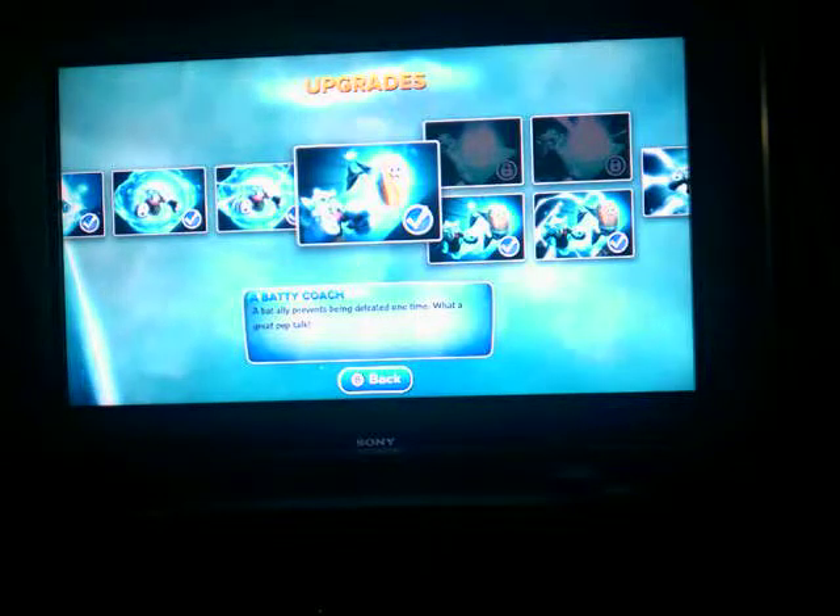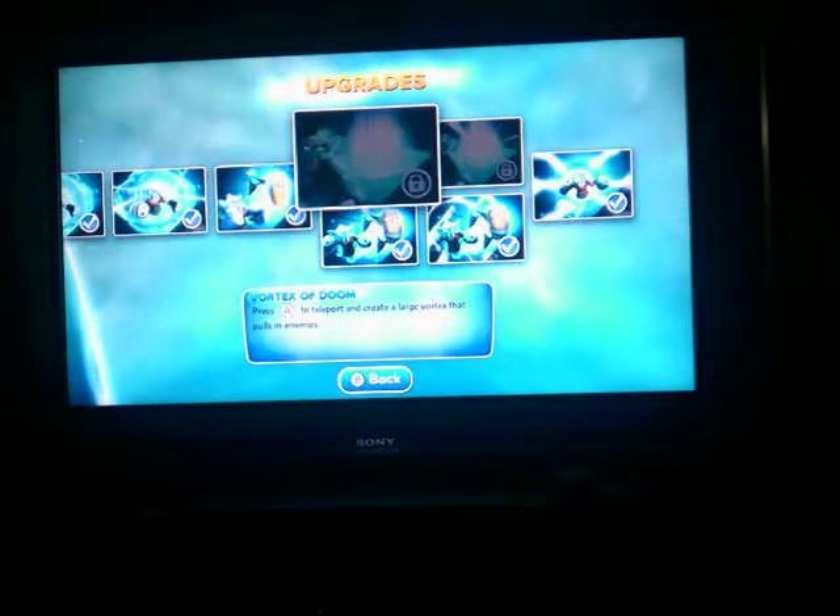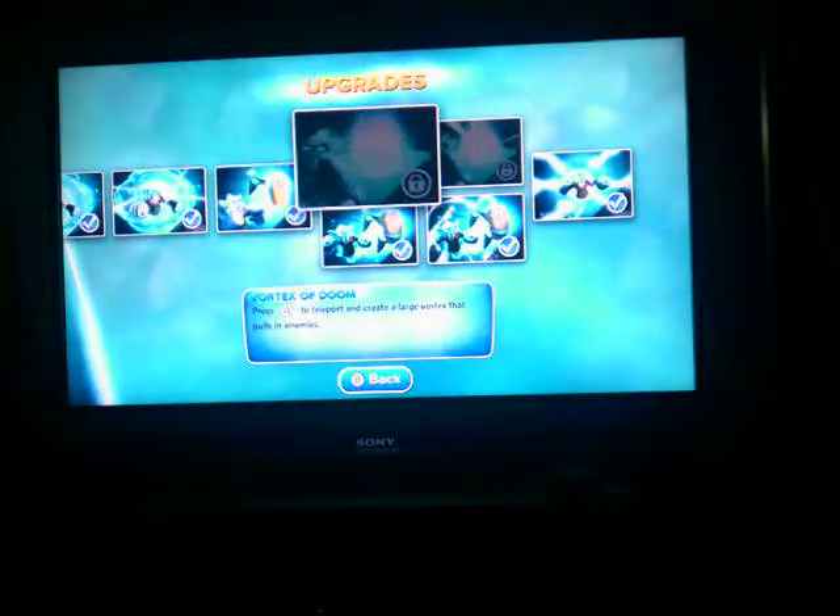Bat coach — it's just so overpowered. A bat ally that looks like a tomb prevents being defeated one time. Like when you run out of health, it rises through your tomb and explodes. It means you get an extra life. In battle mode, every time you get defeated, you get a round two.